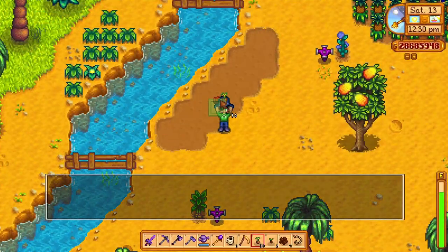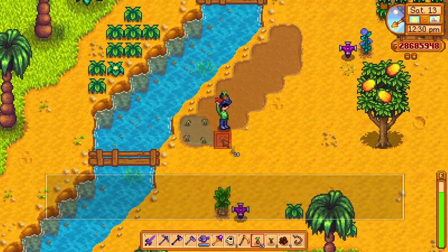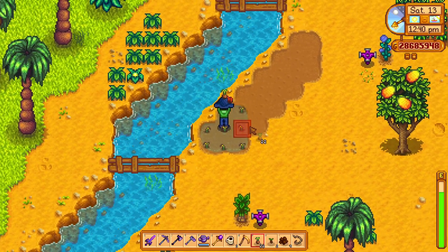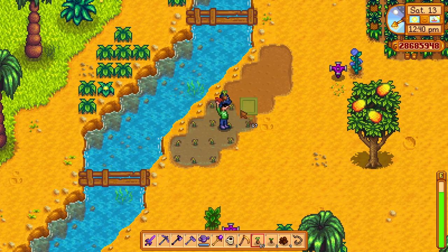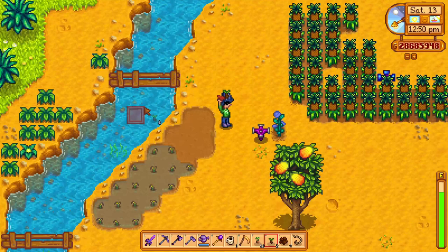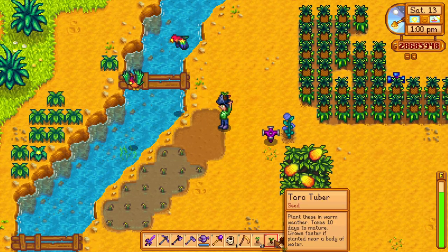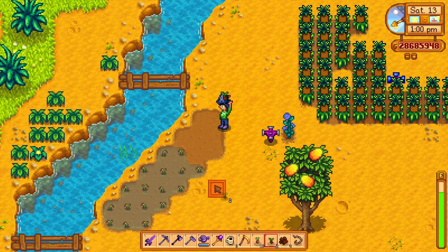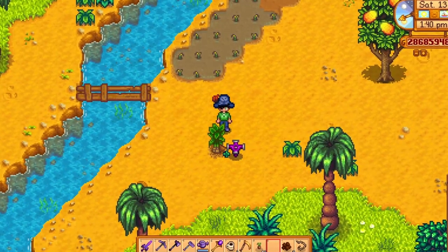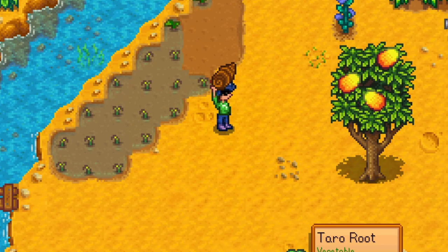In the 1.4 update waterless crops were introduced — the rice shoot — and in the 1.5 update the taro root was added. If planted next to bodies of water, these two crops can grow by themselves without any watering. They can grow within a three-tile radius from the body of water. You can get rice shoots for free from fishing or from dig sites, and taro root can be found on Ginger Isle from archaeology spots. These two crops are highly effective since you don't need to water them at all.